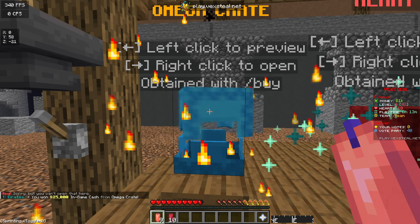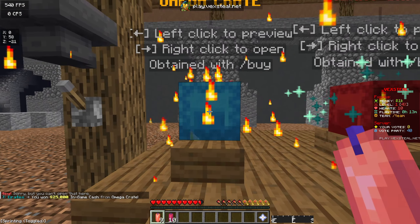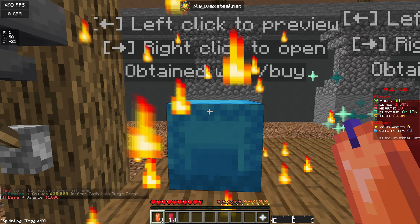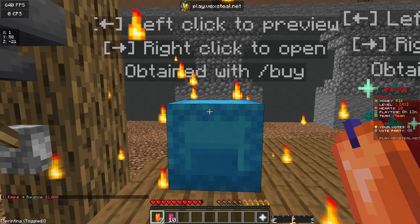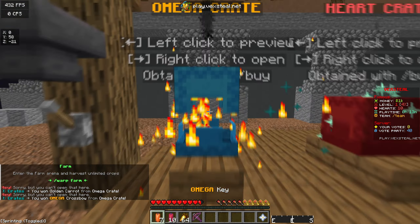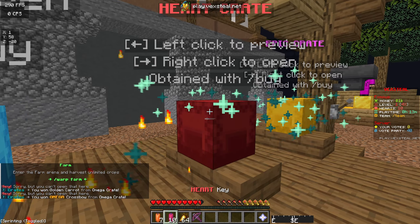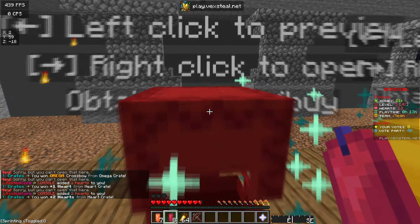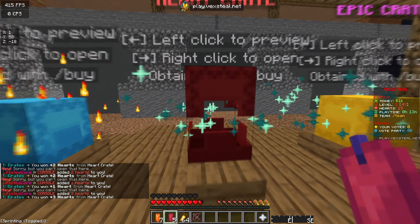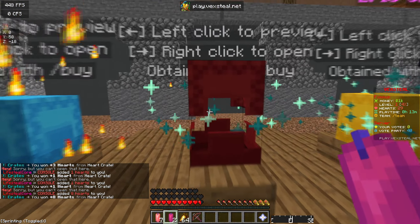The crates are over here and I'm actually going to be opening some of them right now. I got 10 of these omega crates. We just won 25k — that's actually gonna help out a lot. Let's open another one: we got 64 golden carrots, not bad, and a crossbow which is pretty good. Let's start opening some of the heart crates because I do want some hearts. We got three hearts from two crates, another two, another heart, another three — oh my god, another one, eight hearts!